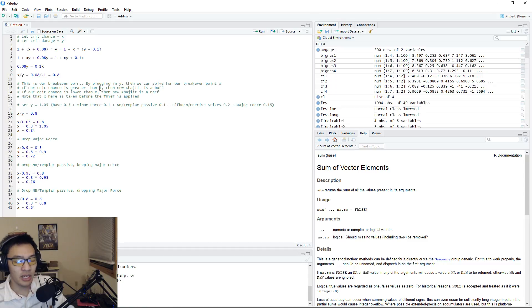Similar to the Thief vs. Shadow comparison: if your crit chance is greater than our calculated x, the new Khajiit is a buff; if your crit chance is lower than x, the new Khajiit change is a nerf. Do note that x is considered before applying the Thief mundus, and crit damage is assumed without the Shadow mundus — so we're looking at base crit chance from sets and passives only, no mundus stones.